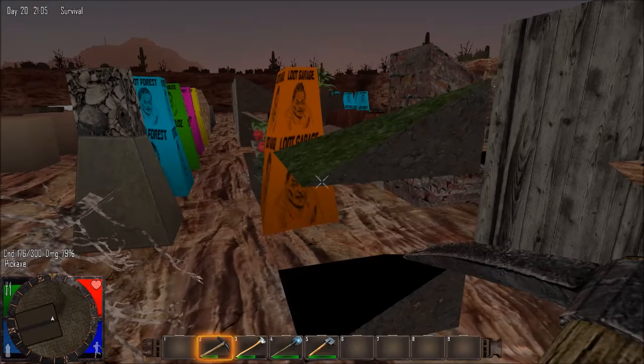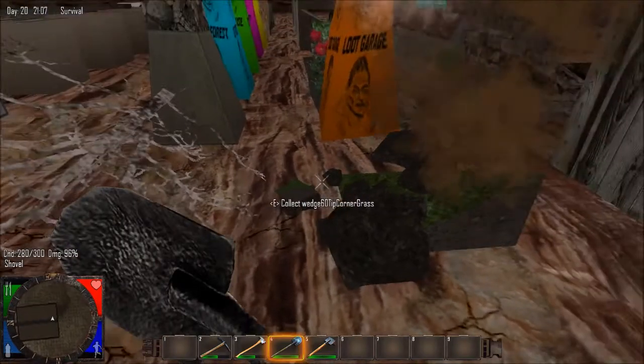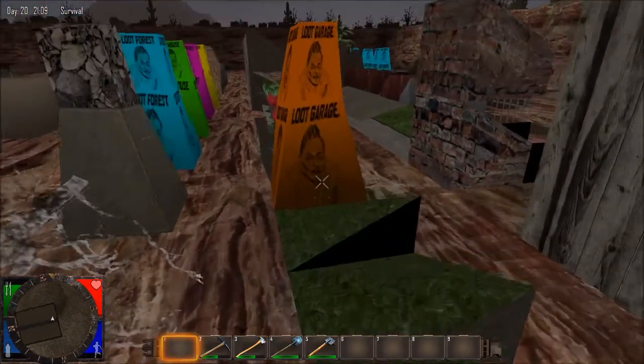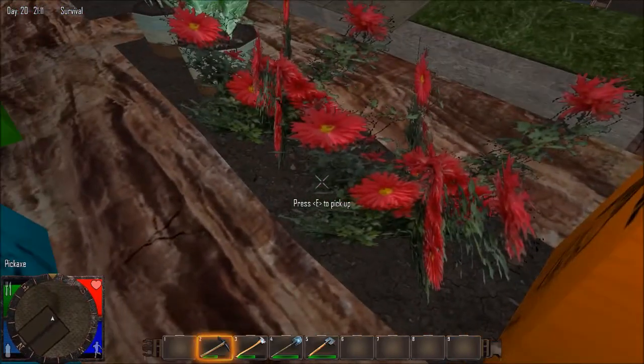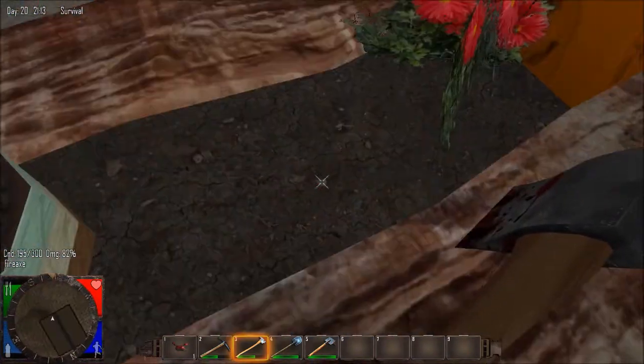This is Wedge 60 Tip Corner Grass — and that actually drops itself. Another loot thing. Of course this is the flower — Plant Chrysanthemum is what they're called. But if you break them they don't go away, they just drop.